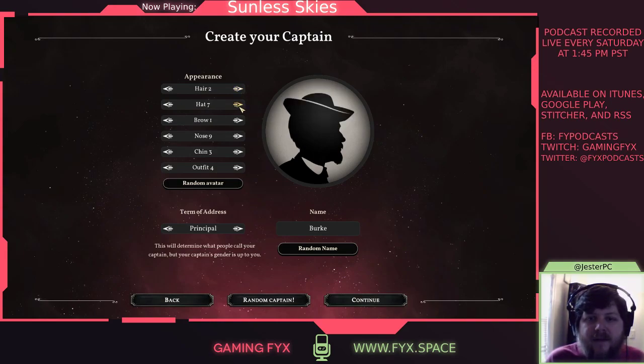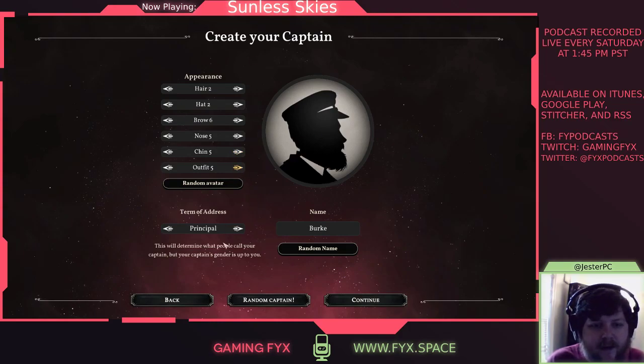Let's see what we want for hats and other appearance options. There are a lot of brow options. I'll pick a sailor's beard for the chin — that seems like the sailor's look. For term of address, we're going to go with Captain.